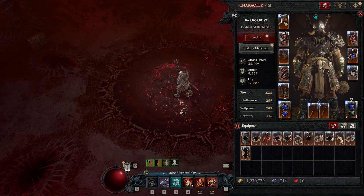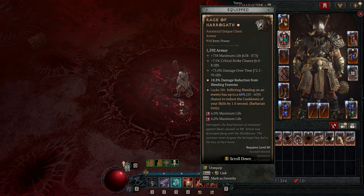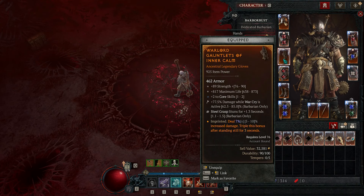So let's go over the rend rupture build quickly. This is not the finished version as we're not level 100 yet. I was trying out Fortress but the Iron Blood aspect or even the Aspect of Might is much better than this, so we are going to be switching this out. I do have a piece that has fury per second - I think that is needed if you're going to do Rend more than Rupture.